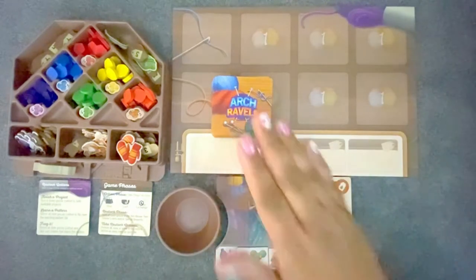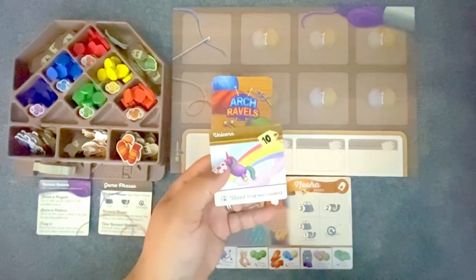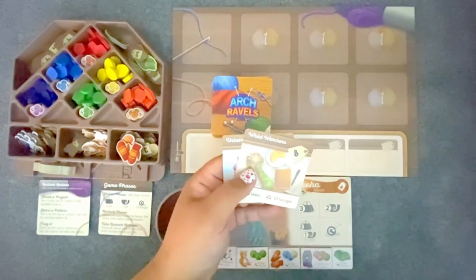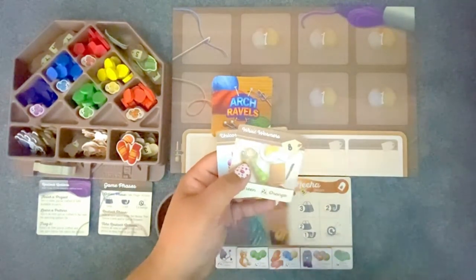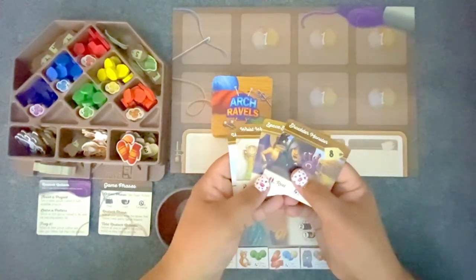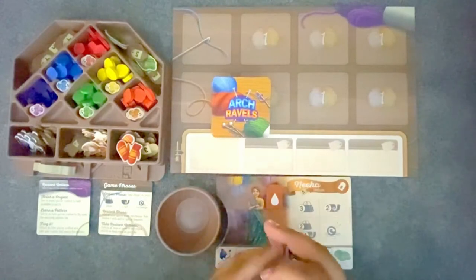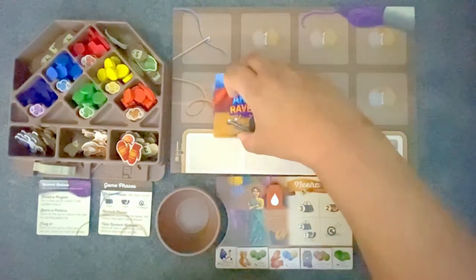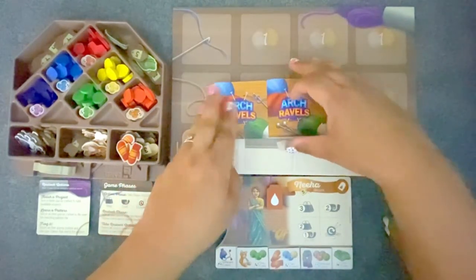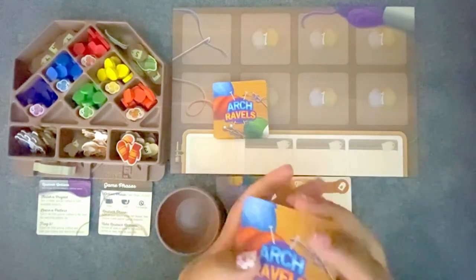The next thing we need to add to our deck is the special request cards. You have the one you picked as your character's favorite. All the other players have one they picked for their character. For each character who's playing, you're going to pick another one at random. So if there's two players, you're going to end up with four special request cards. These are going to get added into the top half of this deck. Cut the deck in half as closely as you can, and then shuffle these cards into the top half.